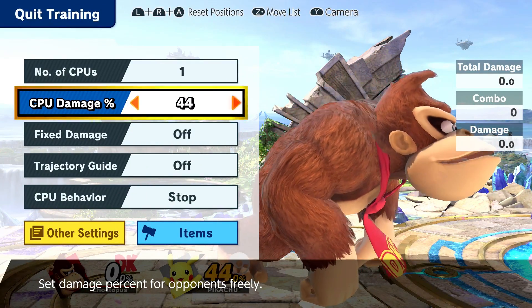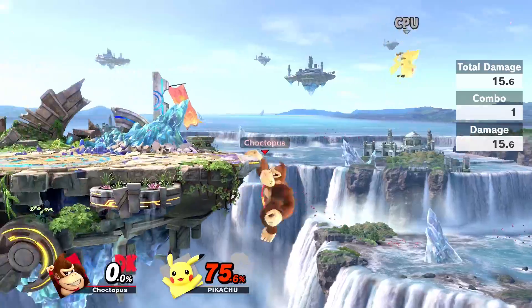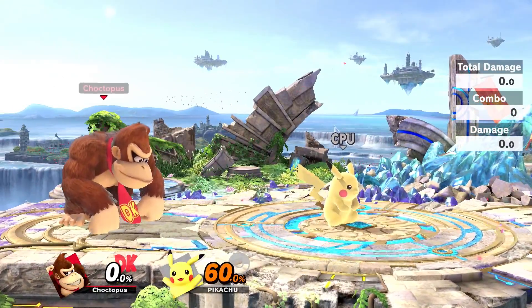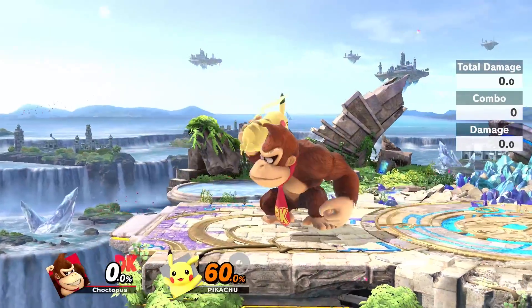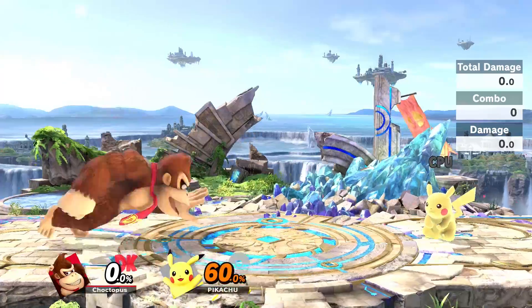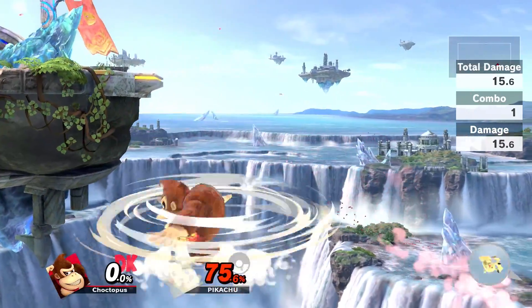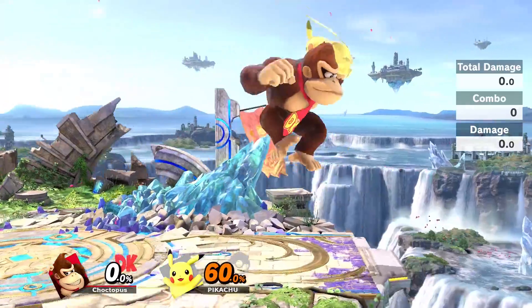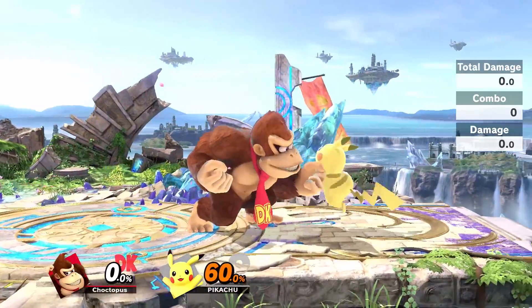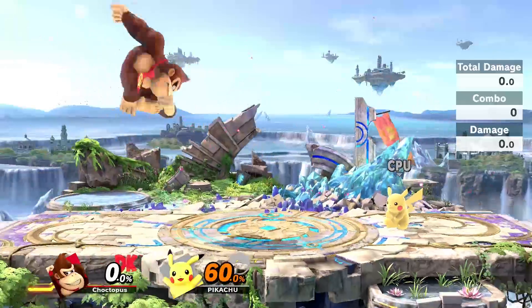If you have your opponent at a decently high percentage, you can grab them, start walking forward, and throw them against the angled part of the stage to pick up a KO. It's very risky because Donkey Kong does not have the best vertical recovery, so you're going to have a hard time if you don't time it right. You don't want to do it too early because they'll bounce back up above the stage — you kind of want to be a little patient and then throw them at the bottom. As a DK main, I find it's best to jump off the stage and then try to throw them because the angle is a little better. Back throw is probably what you're going to be using most for a stage spike. That's it for DK's breakdown.